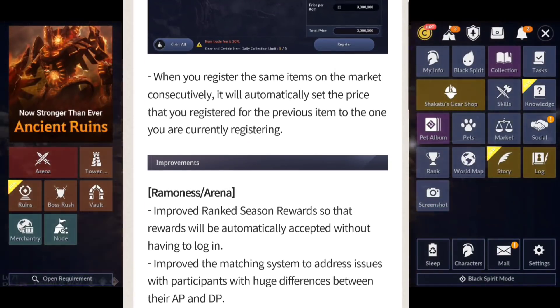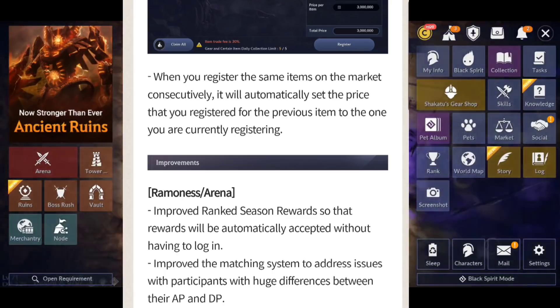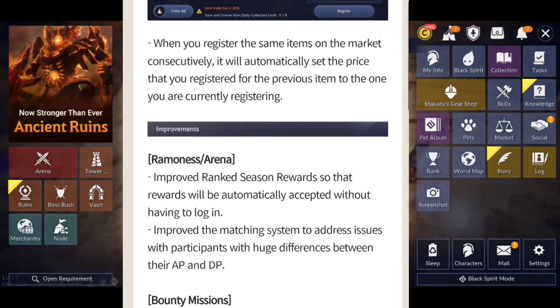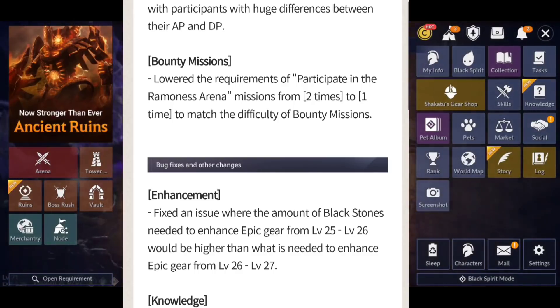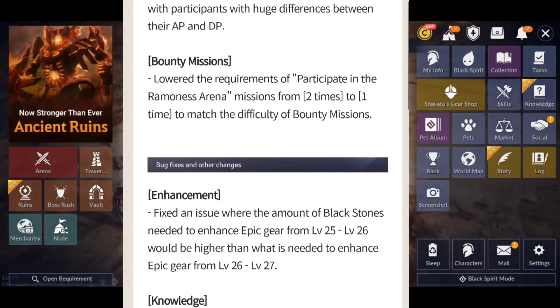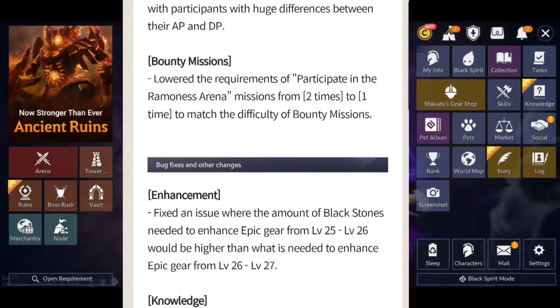When you register the same item on the market consecutively, it automatically sets the price from your previous listing — a nice quality-of-life fix. For Ramonis arena improvements, ranked season rewards will now be automatically accepted without having to log in. The matching system has also been improved to reduce the AP/DP gap between players. Bounty mission requirements for Ramonis arena participation were lowered from two to one time to match bounty mission difficulty.